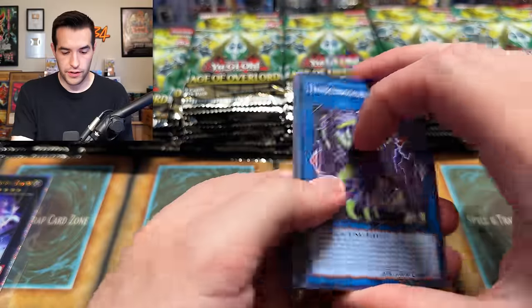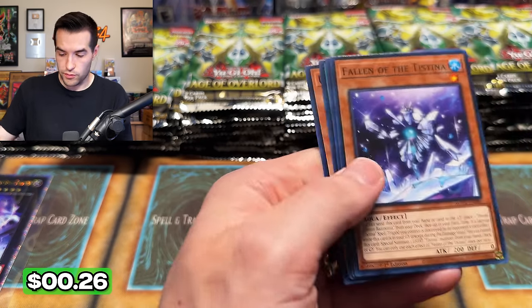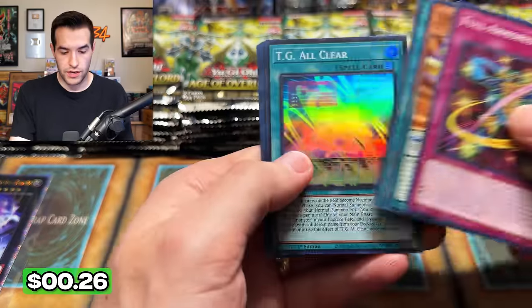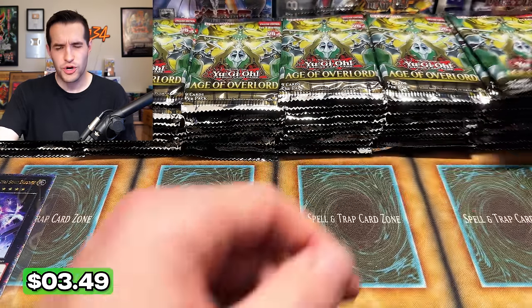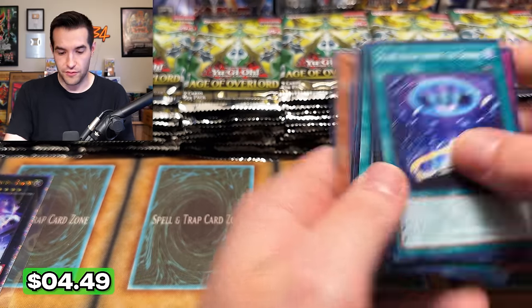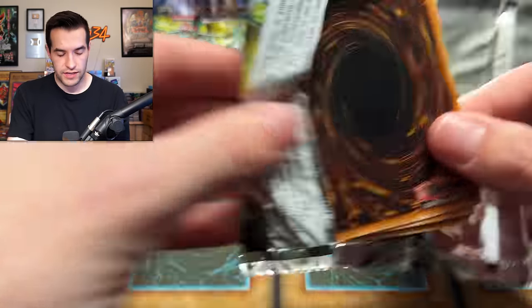This pack's being weird. Snake Eye Ash — ash blossom combined with snake eyes, pretty cool. We have Synchro Rumble. Can we pull these? I did not think it would take this long to pull the secret rare at all. I mean, we can't be sure we're going to pull one. Dark Hole Dragon ultra — is that our first? We've pulled definitely four or five actually. So many snake eye cards in here. Can you give us something amazing, Age of Overlord?